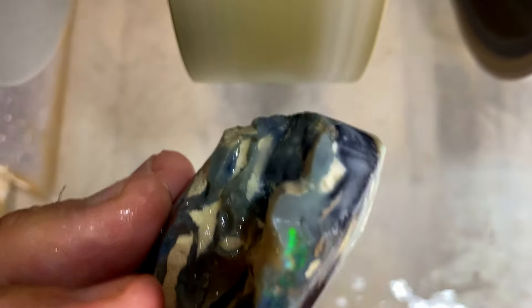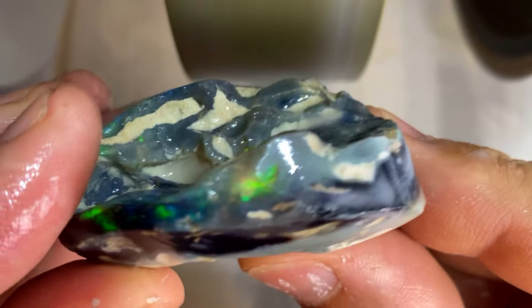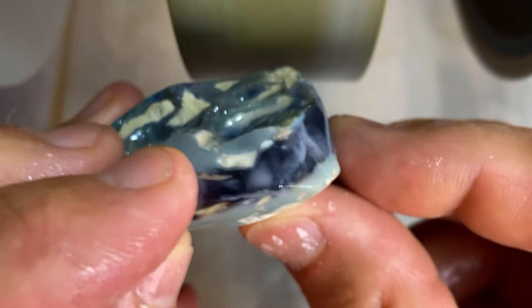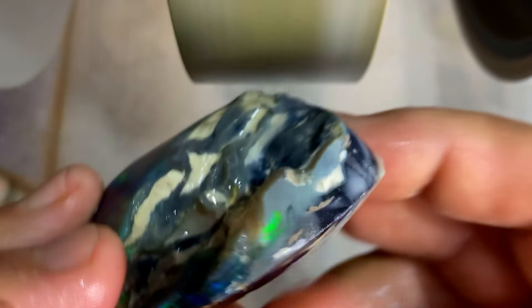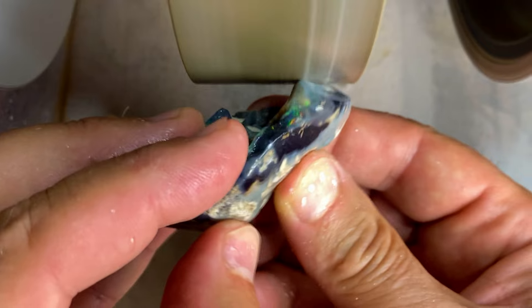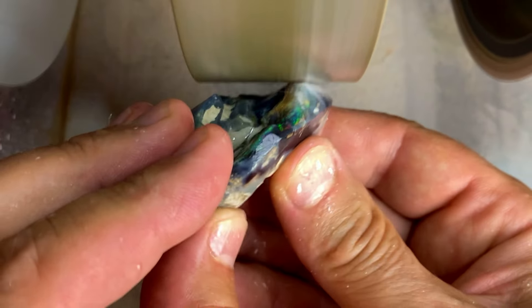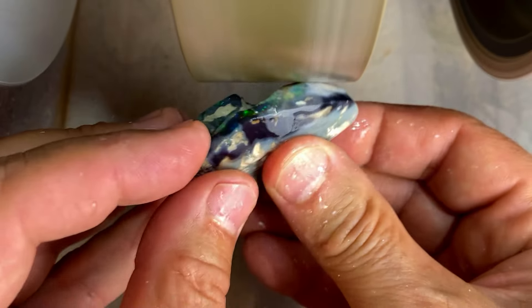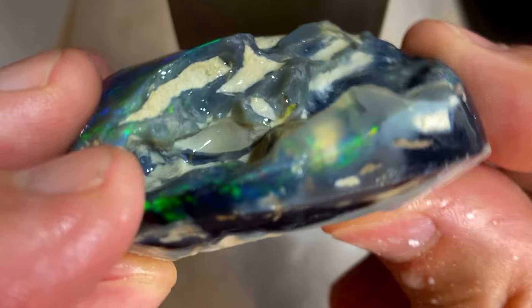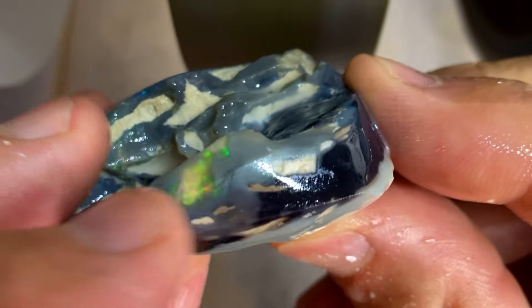I'm just looking if that color bar is going to go any further. I think I'm going to have to cut it up because I don't want to waste the black potch. I might get some backing — that part of the stone is very potchy so I might get potch for tablets.